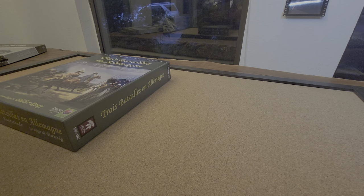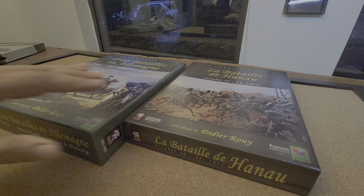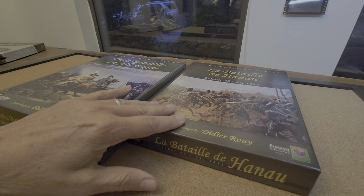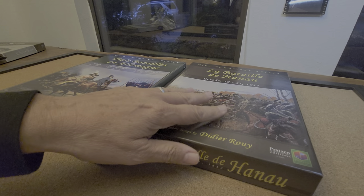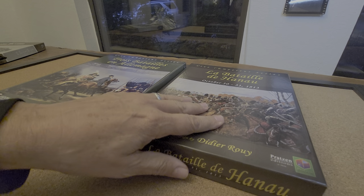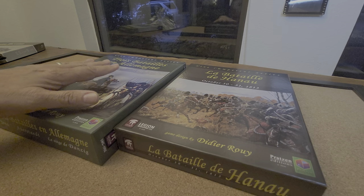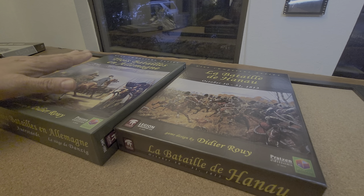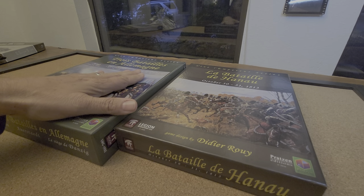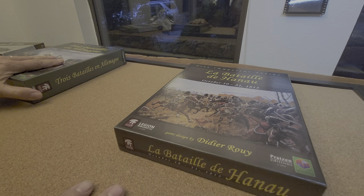I wanted to talk a little bit about these two modules. Volume 10 here is, from what I understand, supposed to be more of an introductory module — it's a one-mapper, smaller battle. And then of course this other one has three battles, covering Jena, Auerstedt, and the Siege of Danzig, so that's going to be pretty interesting.